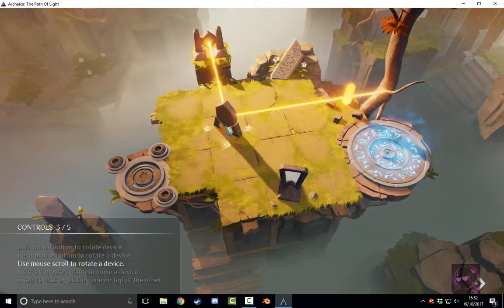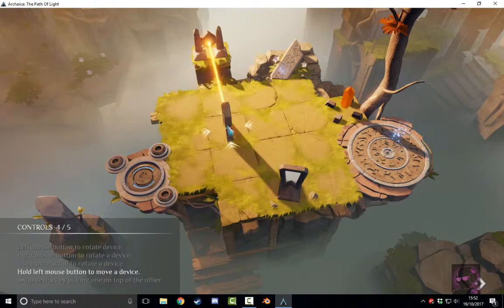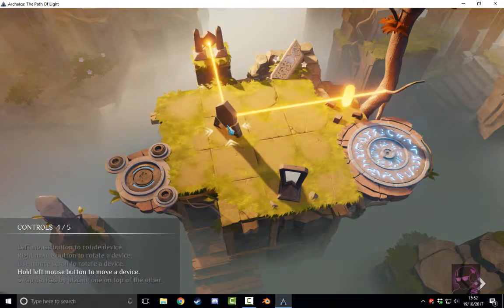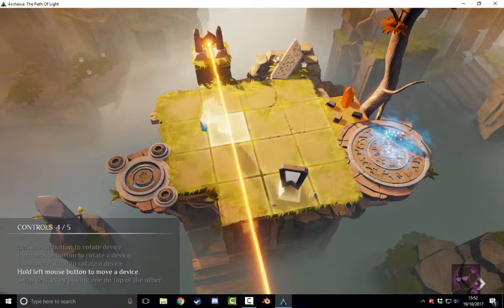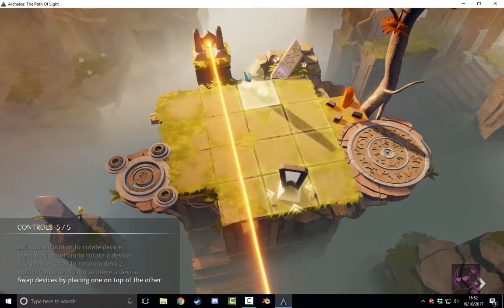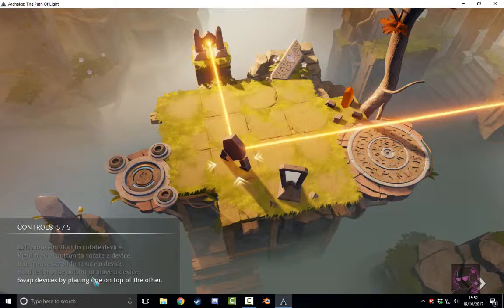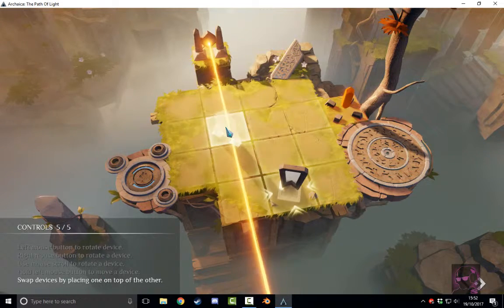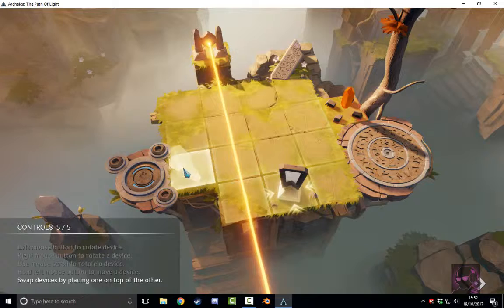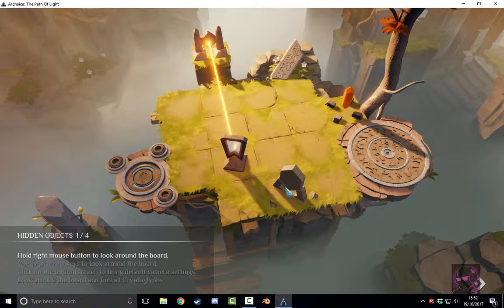Right mouse click - simple so far. You can use the scroll wheel to do this as well. You can also hold left click on the device and move it anywhere within the little grids on the map. And swapping devices - if you're moving the device and hold it on top of something else, it'll swap the two.